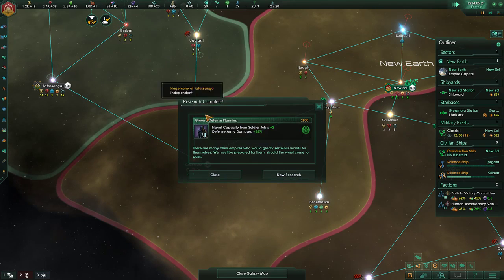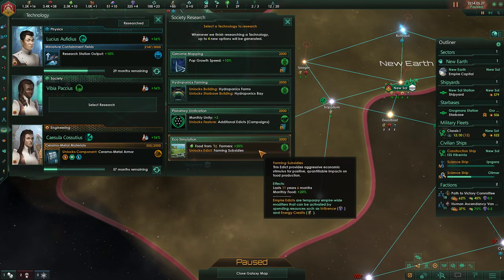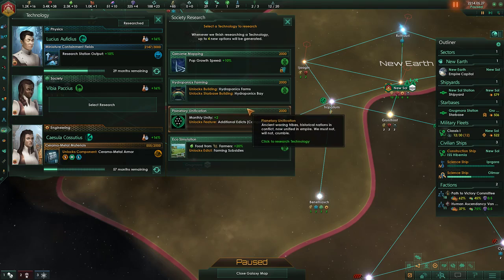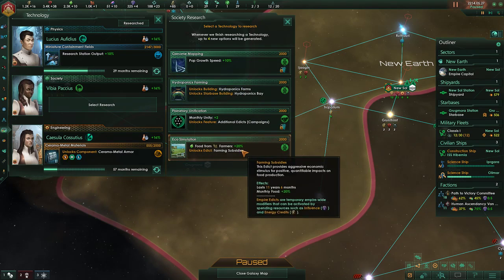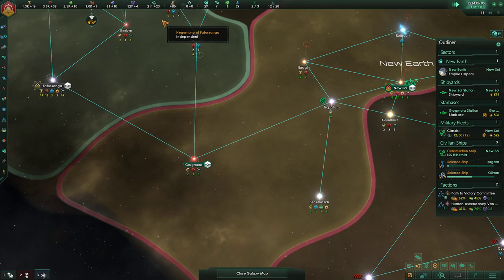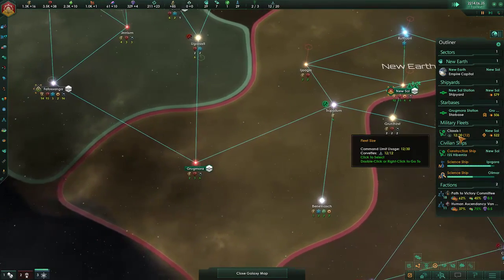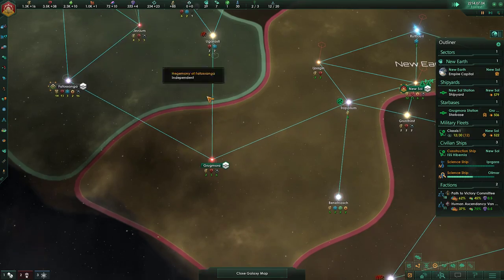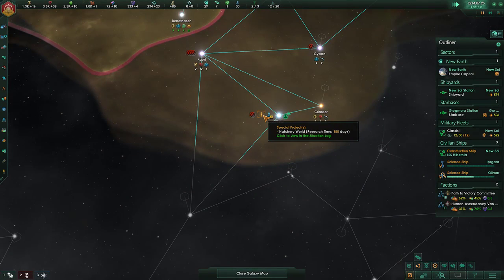Research complete. Sweetness. Farms produce more food, reduced upkeep cost, hydroponics farms building, pop growth speed. I guess we'll do this — just because that's a flat bonus, 20% increase. I might switch over to my other thing to make my pops happier for 25 more, because then it's only 5% more really with this benefit. Hatchery world.